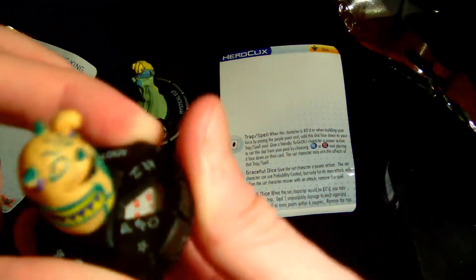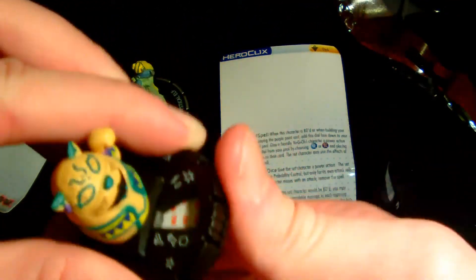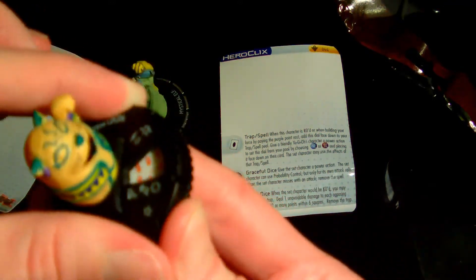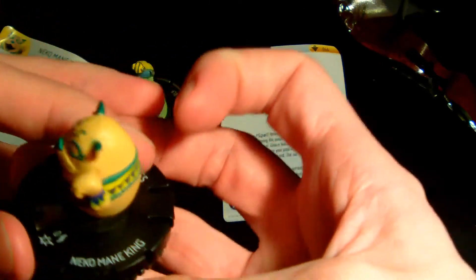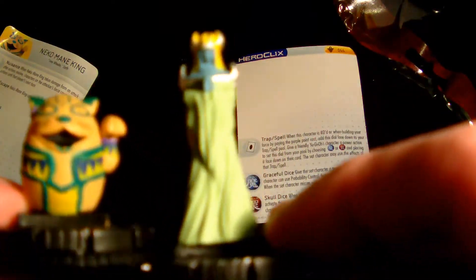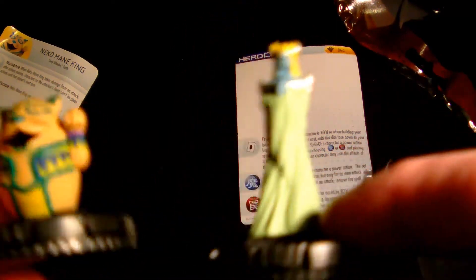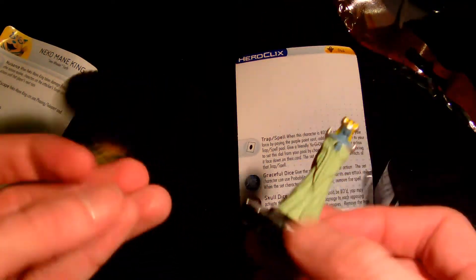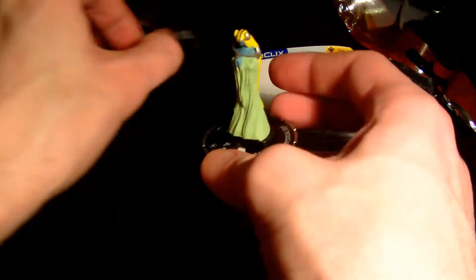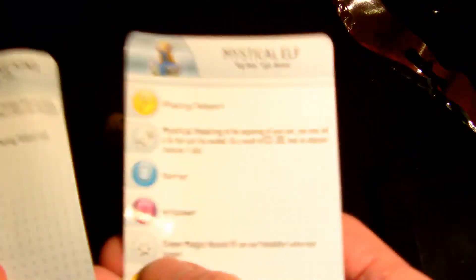I've never understood how the HeroClix stuff works, so it's just the normal stuff. No exciting symbols. Nico Mannequin - the mannequin. I think I wasted all my luck yesterday with the Yu-Gi-Oh cards, but they're interesting enough. They weren't that expensive, so I suppose I haven't really lost out. No rare figures though.